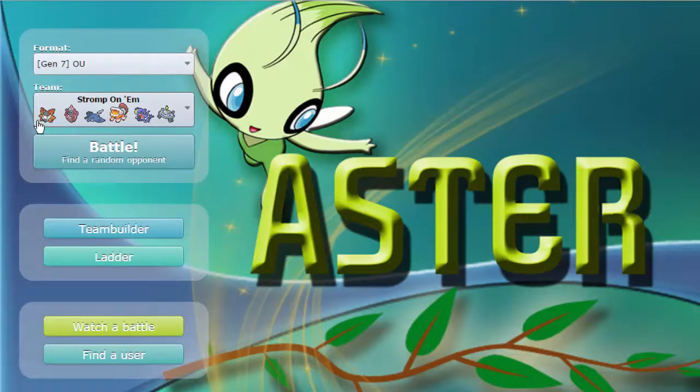Unless it's carrying Zen Headbutt, that's the only real way Metagross is going to damage this thing, because Earthquake does like 35, 40. And this thing has Roost. It's so funny. It really is able to soak up hits very well.